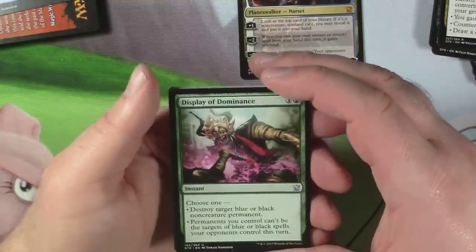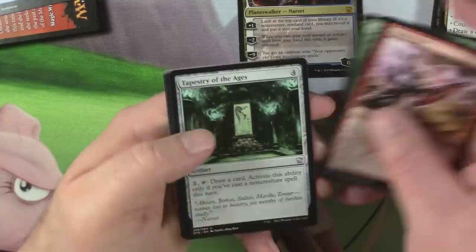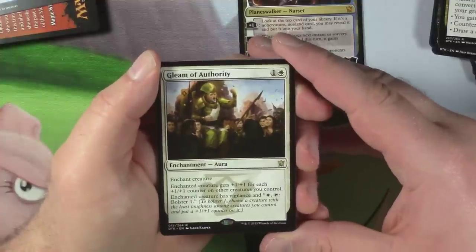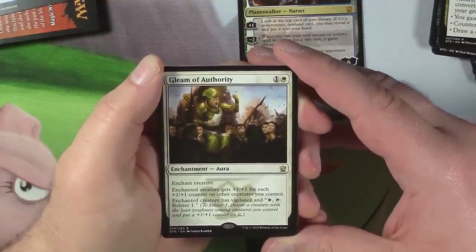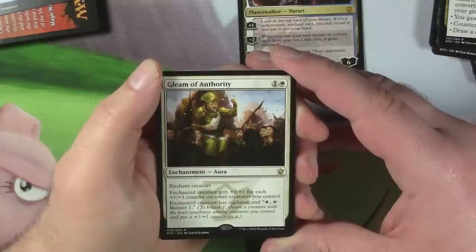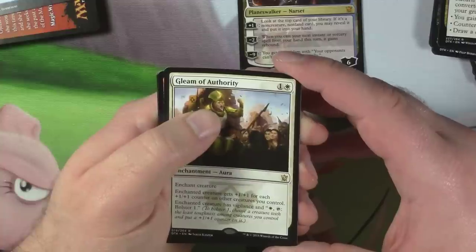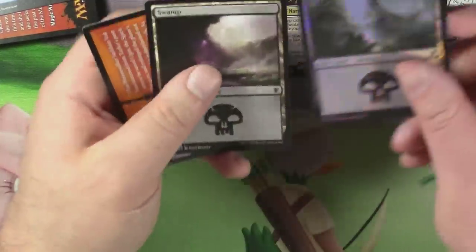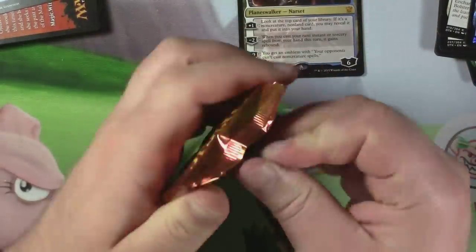Display of Dominance — really sweet-looking card but confusing as hell. Warbringer, Tapestry of the Ages, and a Gleam of Authority. Enchant creature; it gets +1/+1 for each +1/+1 counter on other creatures you control. It has vigilance. Pay white, tap it: Bolster 1. For one white — that's actually pretty cool. And we got a foil. It's a land. Swamp. Nailed it.